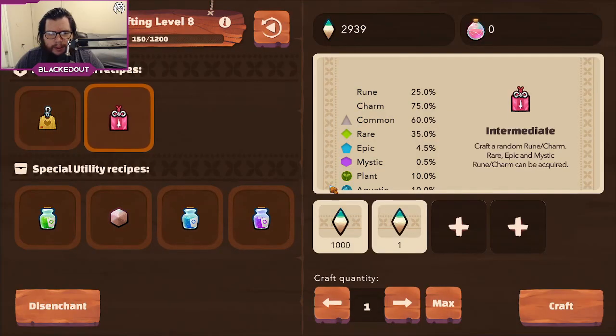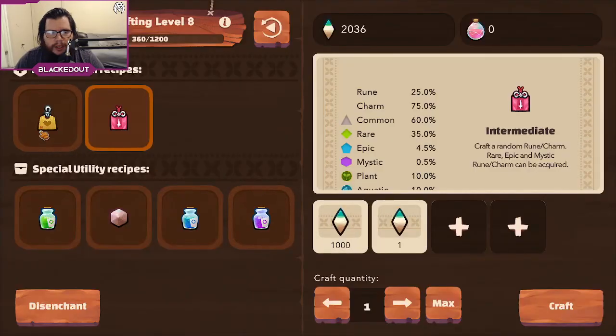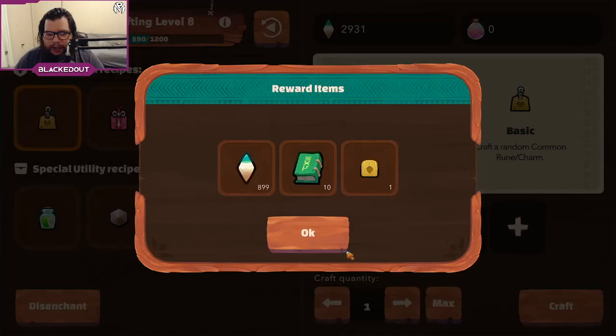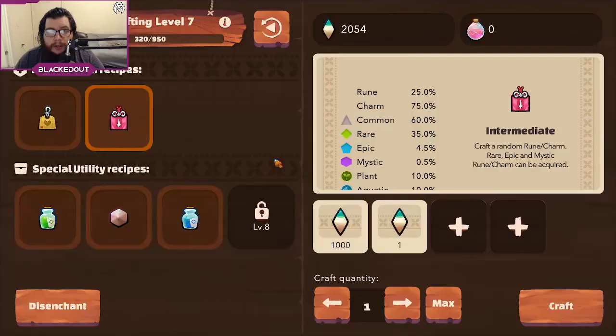Now you just keep collecting here. The biggest thing is you're going to see a lot of common runes, so it's going to take a lot of luck to see the mythics. Every time you're crafting, you're only seeing about a 0.5% chance that you're actually going to get what you want.